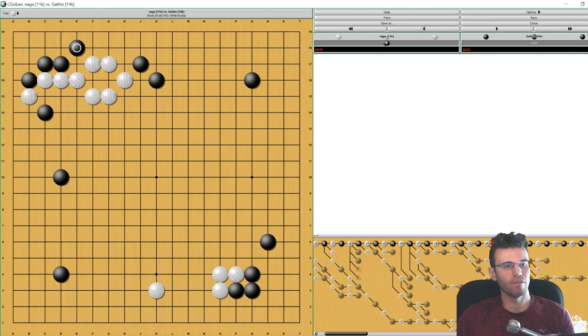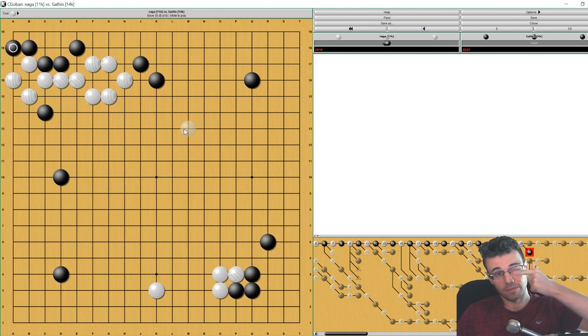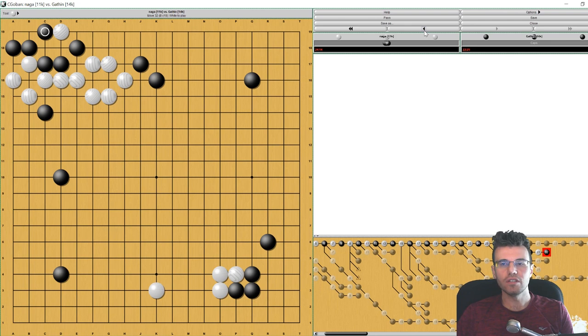There's also this problem down here — these four stones are a target and so white has attachments where you really can't act strong. White will just cross cut and capture your four stones. White just captured, which is safe. It does give you a chance to live — you don't need this to live, just connect and you can come back and play there. This move here is actually not the right move — the move you need to play is here, which is a little bit more tricky life and death reading, but you can live this way.